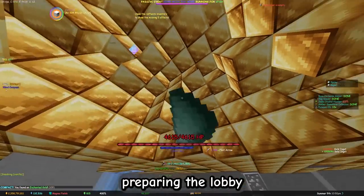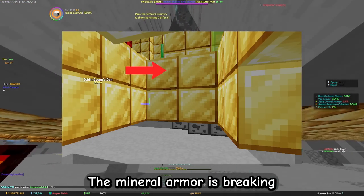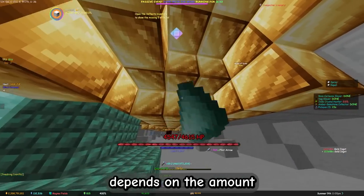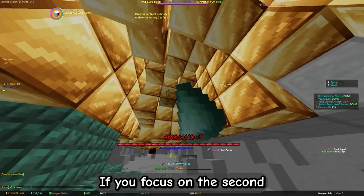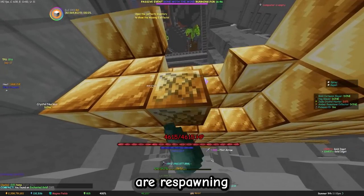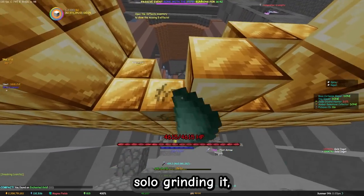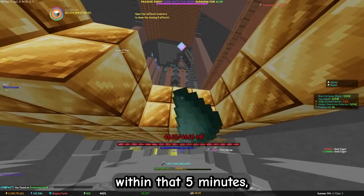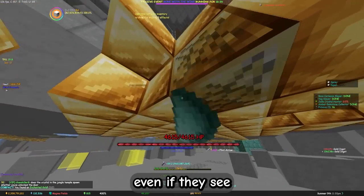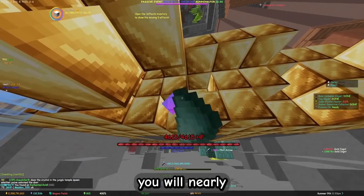Once you're done preparing the lobby and you start to grind, you always want to focus on the second to last row of gold blocks. The Mineral armor is breaking blocks in a 3x3 area around the block you break, and the amount depends on the number of pieces of Mineral armor. If you focus on the second to last row, you get as many blocks as possible. The gold blocks are respawning every 5 minutes, so try to time it as much as possible. Randoms will come and will also start mining it even if they see you already doing it — which gets me to one of the major downsides of gold mining: you will nearly always get grieved.